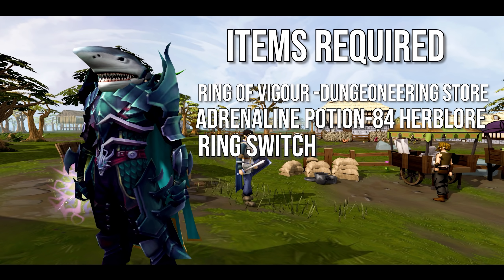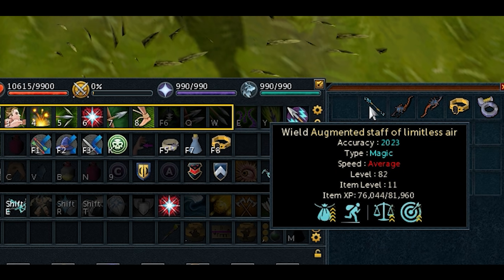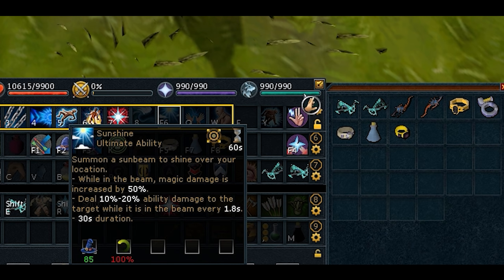The items we're going to need are the Ring of Vigor, which you can pick up from the Dungeoneering Rewards Store using Dungeoneering Tokens over on Daemonheim. You can check out my video on why you need to train Dungeoneering for more on this. We also need an Adrenaline Potion, so make sure you've got the Herblore level for that. Finally, you're going to need a Ring Switch — a Berserker Ring, a Luck of Dwarves, or a Ring of Death — any ring that boosts your Combat ability.